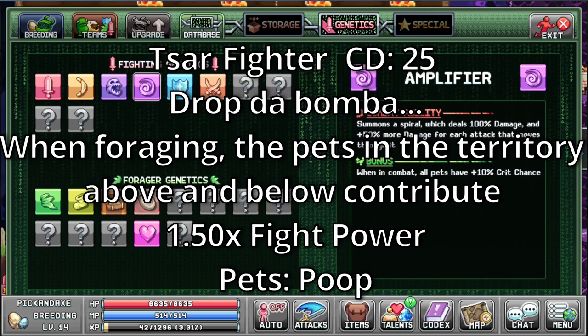Saar. It's a fighter with a cooldown of 25. Drop da Bomba is its primary ability. When foraging, the pets in a territory above and below contribute 1.5 fight power. The only pet that has this is the poop.